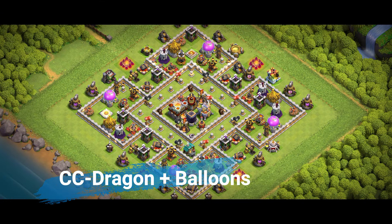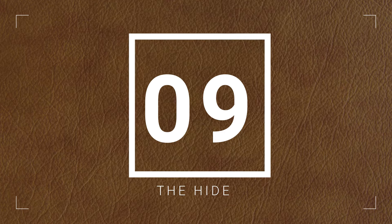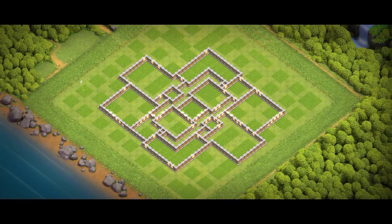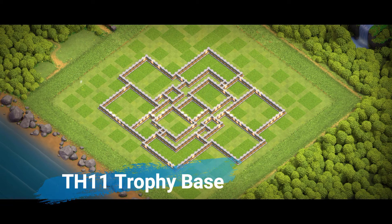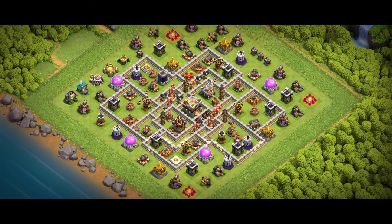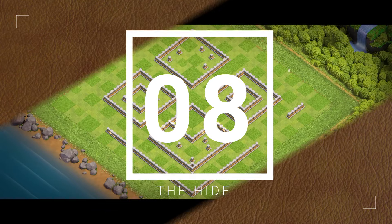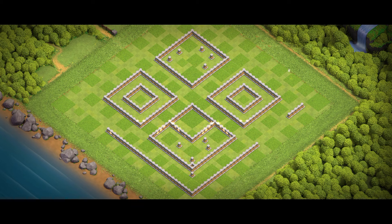For trophy bases, you can step up your game by incorporating deceptive layouts. A popular trick is to create dead zones — empty spaces inside the base that confuse pathing for enemy troops. This works especially well against spam attacks like mass Hog Riders or Balloons, as they'll struggle to target defenses efficiently. Another trick: place skeleton traps near high-value targets like your Town Hall or Eagle Artillery. Skeletons might not seem like much, but they can delay heroes like the Archer Queen long enough for your defenses to finish the job.